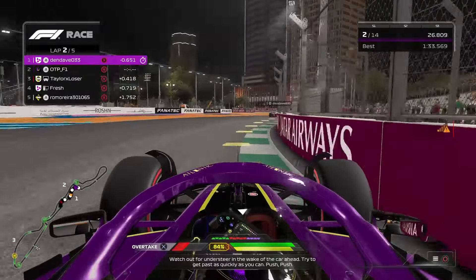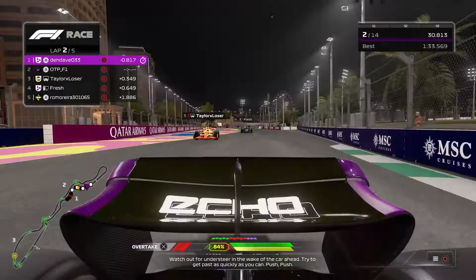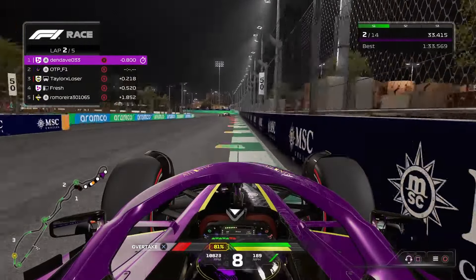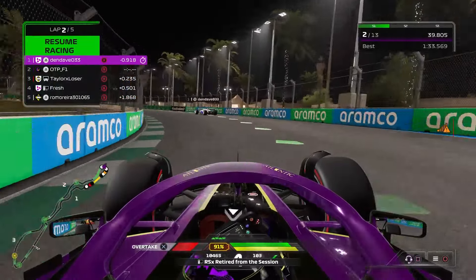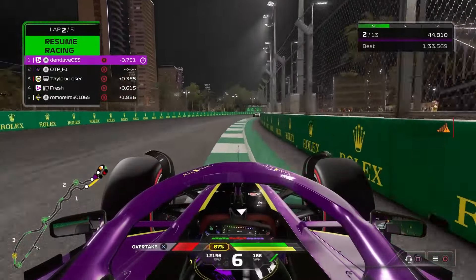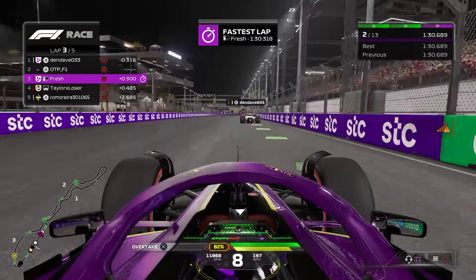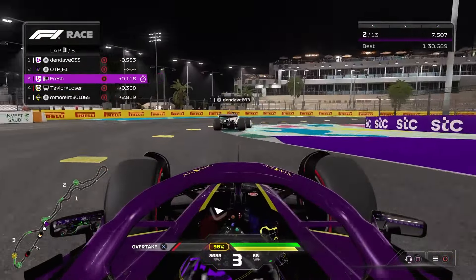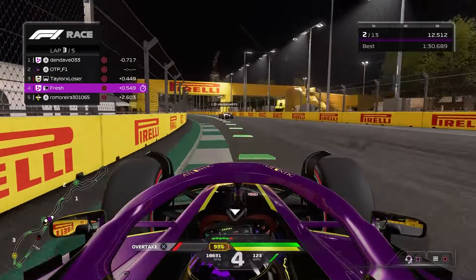Having warmed up on lap number one, we were right behind Den Dave at the end of the first sector. This sector you can really attack, and Taylor does not give a care about track limits — that's concerning. Let's try and focus on the lead currently, not on Taylor. He's scaring me a bit. Coming on to lap number three, we're right behind Den Dave once again. Still within DRS range, we're going to try and overtake him this lap, although we're braking incredibly early into turn one for some reason — under pressure from Taylor, or maybe it was Fresh, I'm not really too sure.